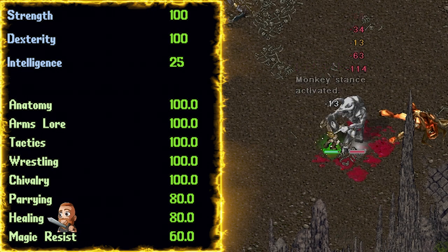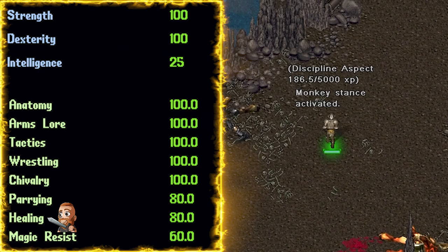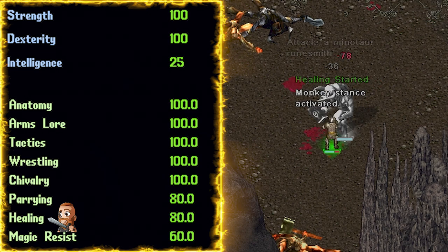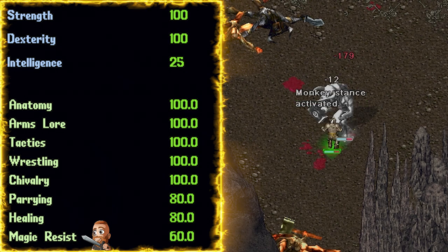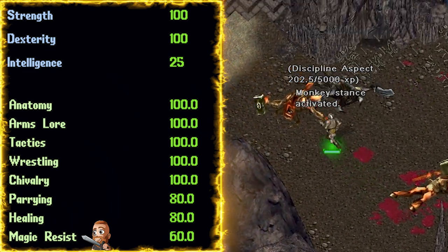Healing at 80. With healing at 80, we can now res our friends, cure poison, and heal ourselves with bandages for a decent amount. Some people later in their aspect may actually reduce this down to 60 to give themselves 120 Chivalry, but Sweet strongly recommends the 80 Healing over the 120 Chivalry. Magic Resist at 60 — as you take spell damage, your damage output will increase. Also, this will make you not quite a loot pinata to mage PKs and still able to handle caster monsters with relative ease.